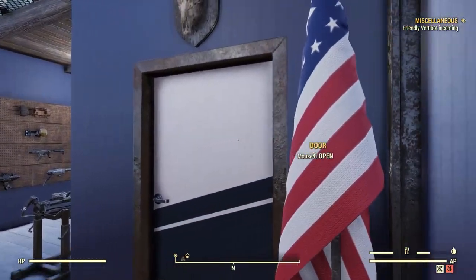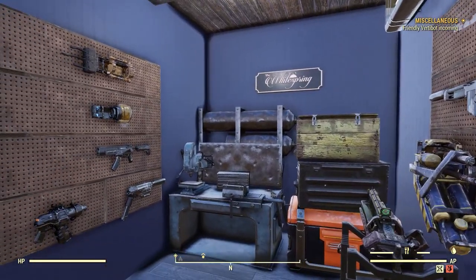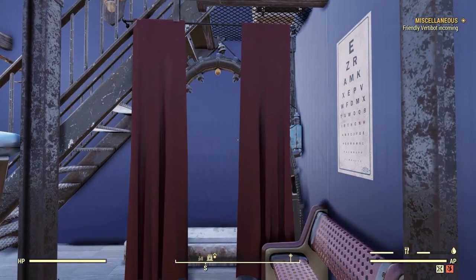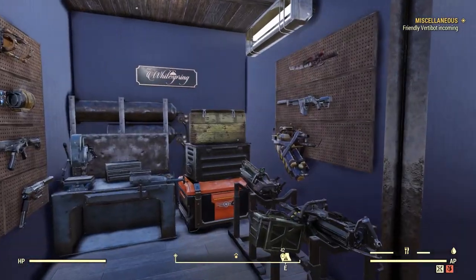The drop base comes complete with all the essentials. This first room is multi-purpose, so we'll revisit it towards the end of the video. Downstairs houses the armory, as well as the rad shower, which comes complete with a shower curtain. This particular tall shower curtain seems to be placeable anywhere — you don't need to snap it onto a window.